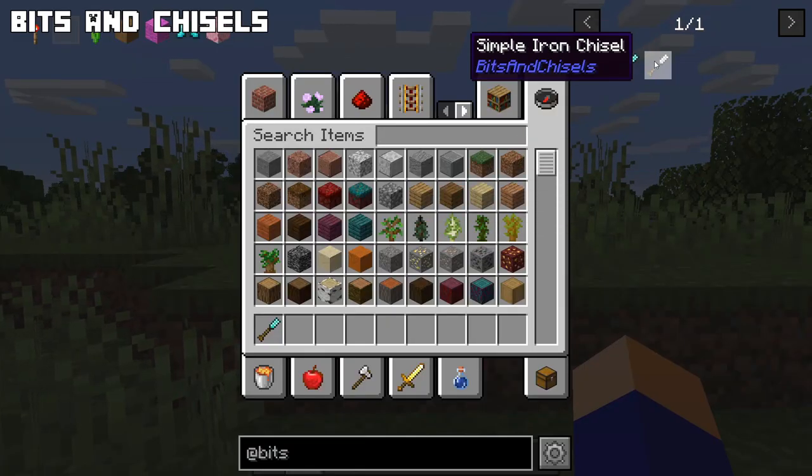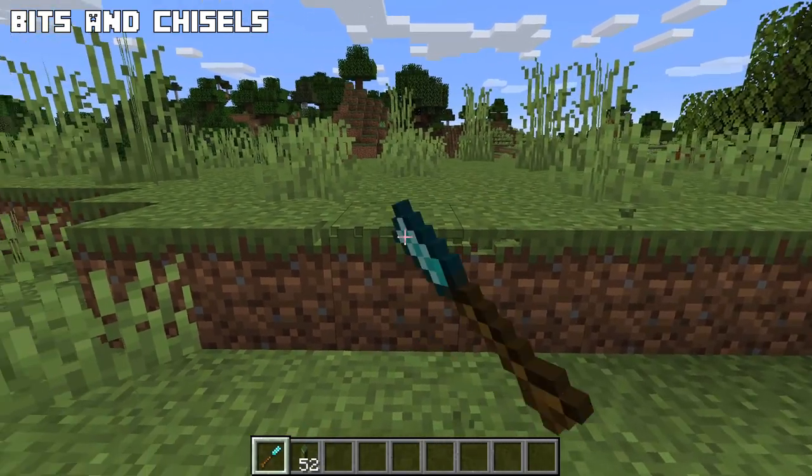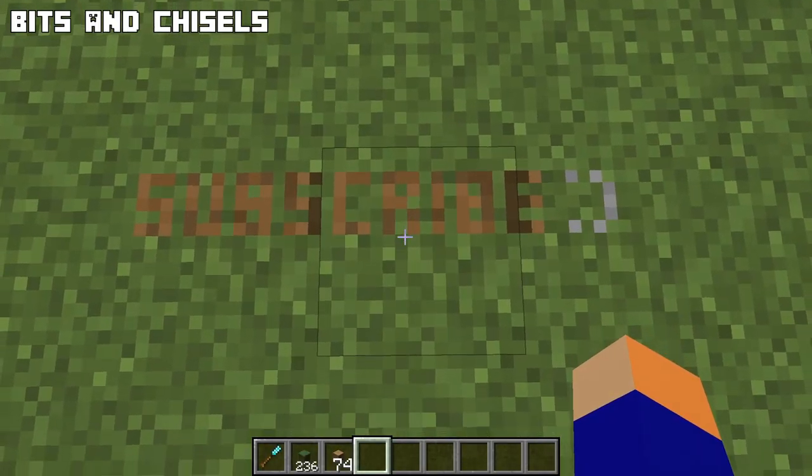Bits and Chisels allows you to craft iron or diamond chisels that you can use to remove small bits from any block. This way you can make very detailed decorations or anything you like to make your world look better.